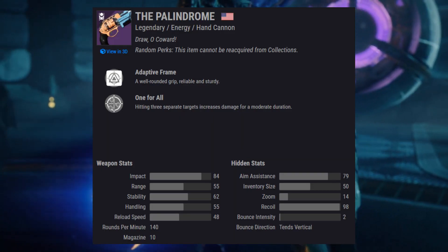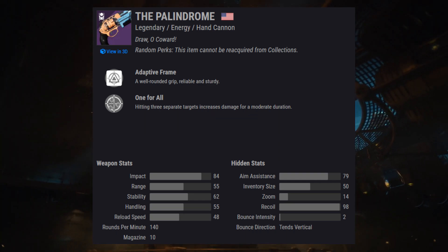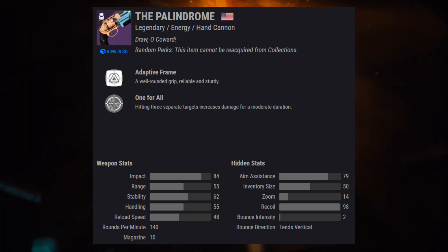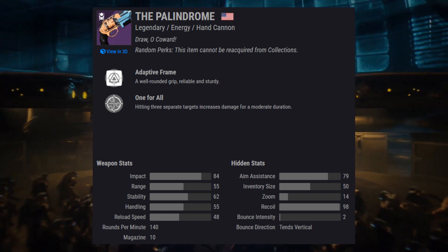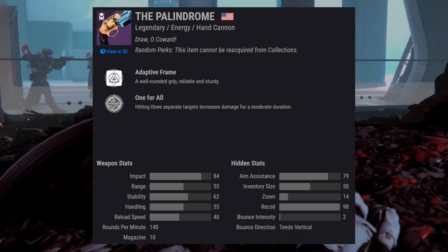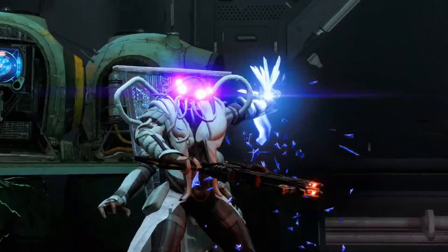With the launch of Season 13, Bungie brought back the Palindrome hand cannon from Destiny 1 and made it a drop with Nightfall Strikes. The Palindrome is an adaptive frame 140rpm void hand cannon. Its base weapon stats are actually really good — it has better base range and stability than the Spare Rations, and if you didn't know, the Spare Rations was the most dominant hand cannon in Destiny 2 for over a year.